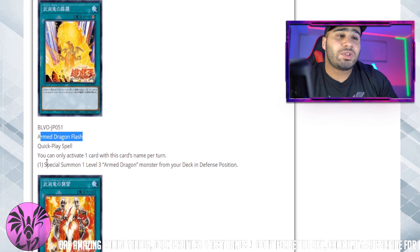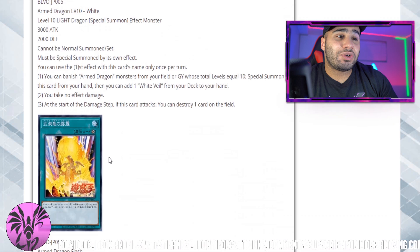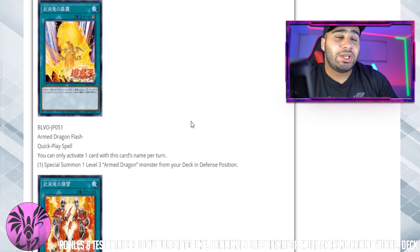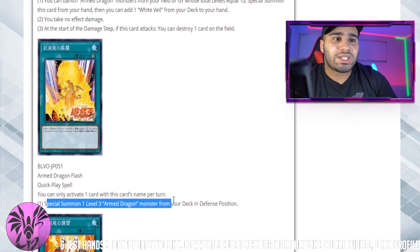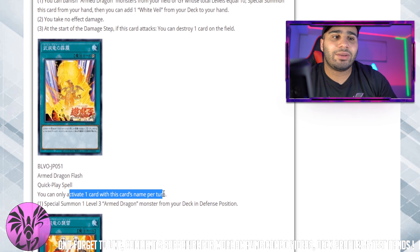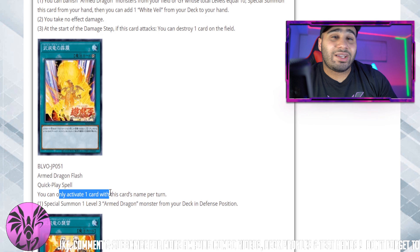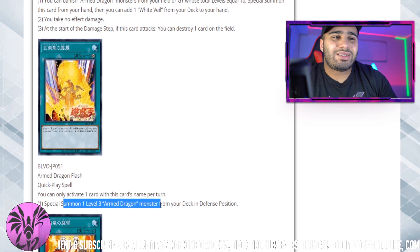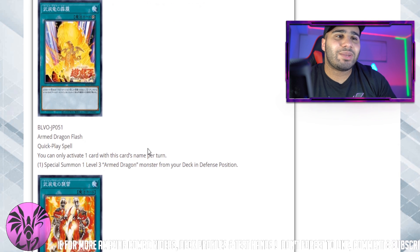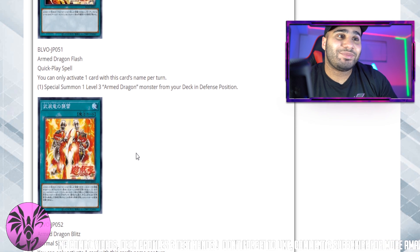Armed Dragon Flash — this card might actually start seeing play in a lot of decks. It special summons one Level 3 Armed Dragon monster from your deck in defense position. It's a Quick-Play Spell, which is huge. This card reminds me a lot of Rocket Launch — that card is nasty. The only drawback is it's a hard once per turn, so if you get Ash'd you're screwed because Ash negates the effect and not the activation. But if it gets negated by something like Solemn Judgment you can use another copy. Summoning a one-card starter that's a dragon monster from your deck with a Quick-Play is actually nasty. By far the best Armed Dragon card, it's searchable by the Level 7, and it gives you access to Romulus too.